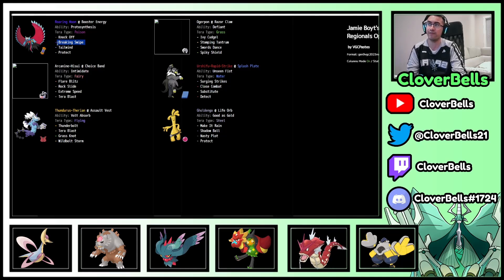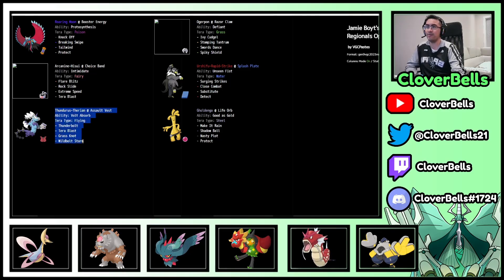Jamie also has Breaking Swipe — a supportive Roaring Moon set that mitigates damage and gives speed control with Tailwind. The most interesting option was Cornerstone Ogerpon with Terra Flying, Terra Blast, and Bolt Absorb. It's still an Ogerpon but you wouldn't expect to see this on a Regulation E team. Terra Flying with Terra Blast and Bolt Absorb has good synergy because Electric-type attacks are normally good into Flying types, but with Bolt Absorb you can't do that — it takes away that weakness. Thunderbolt and Wildbolt Storm are also very good coverage, you can get Paralysis hacks, and Grass Knot is great against Ground types like Ursaluna. The Assault Vest makes it relatively bulky — take hits and deal damage back.